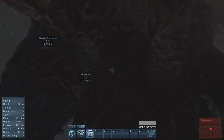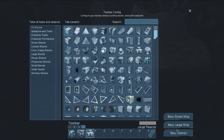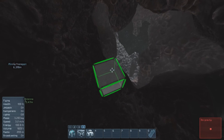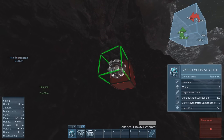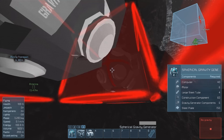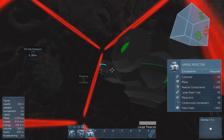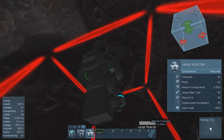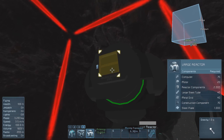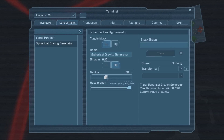The whole setup is very simple. You just have to place a station block roughly in the middle of the asteroid. Then you want to attach a spherical gravity generator and a large reactor to the whole thing. Then just quickly open the settings of the gravity generator and turn the range up to 400 meters, so you have a big space outside of the asteroid and you'll still get pulled into it.